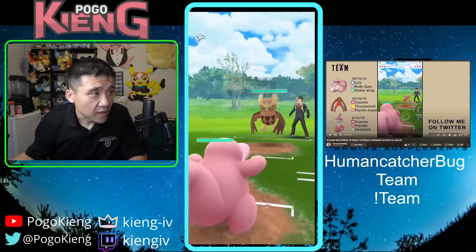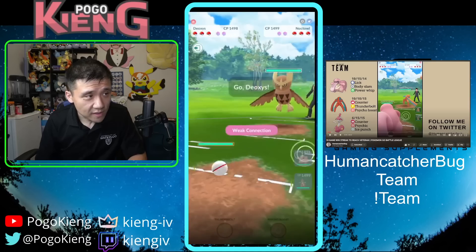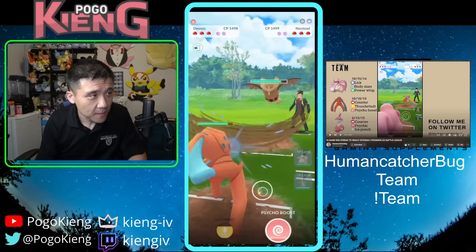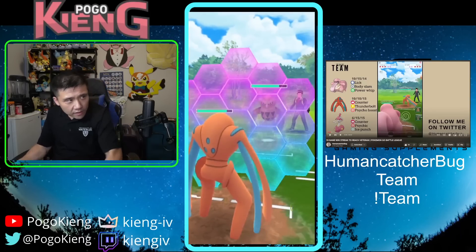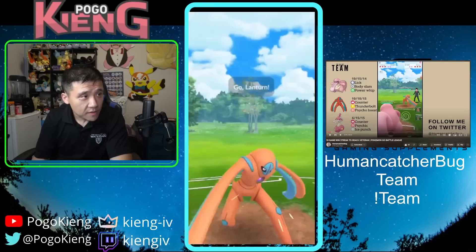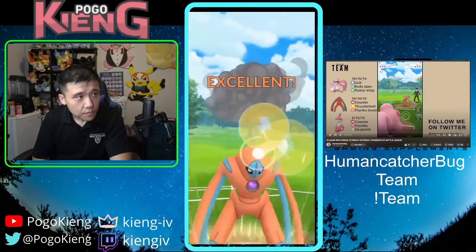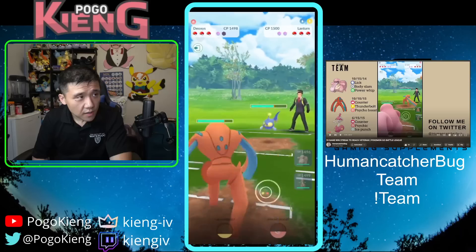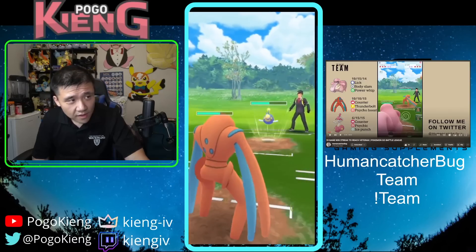We have Lickitung into Noctowl — the Noctowl lead is tremendously difficult, so I come into Defense Deoxys. I think they end up baiting me, which is a nice bait by them. They come into Spark Lantern. They need two Thunderbolts to KO me, so I'm trying to stall the clock.